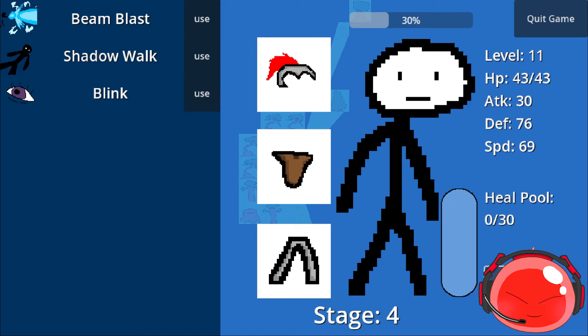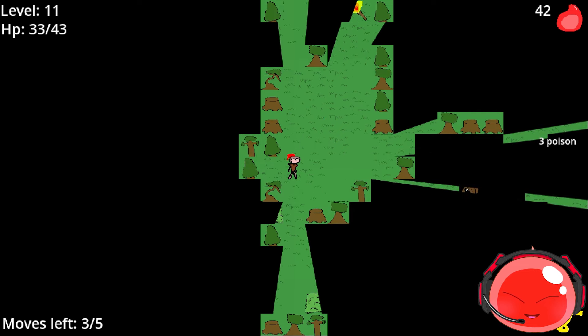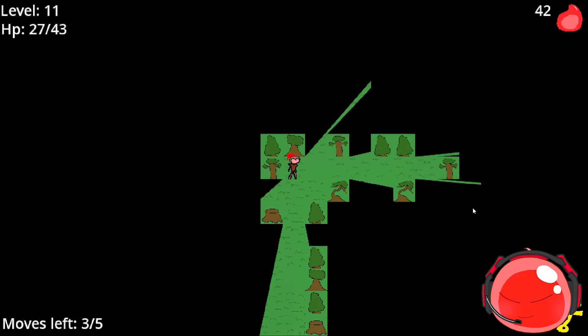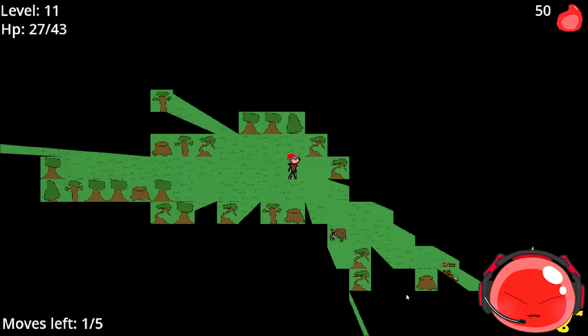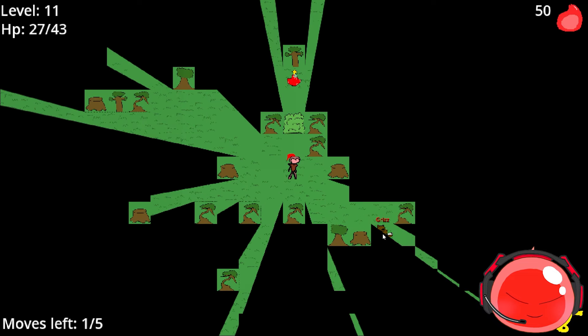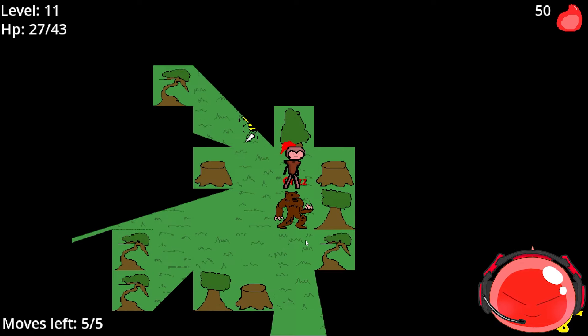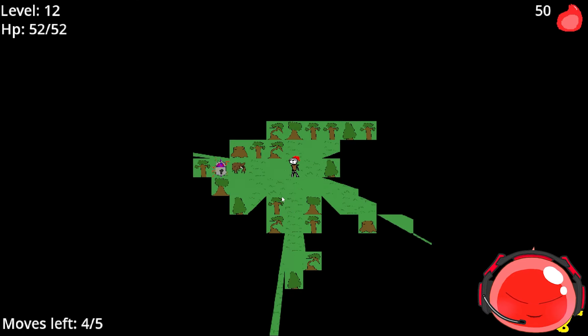My healing mechanic: you pick up a potion and your heal pool value goes up, then you can use it to heal. This is Stage 4 — there's a boss every two levels. That right there is the boss Grizz. I'm pretty sure his attack range is one, so I can attack several times and move away. Killed the boss — it was pretty easy, but I have died to these guys. Always got to be careful.